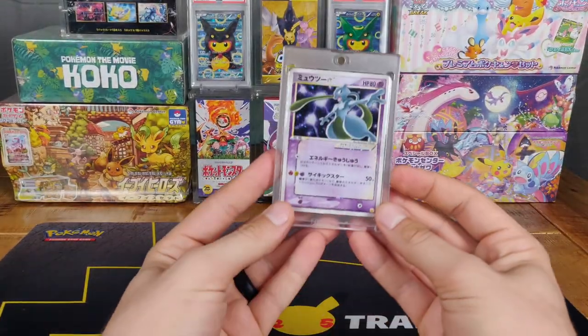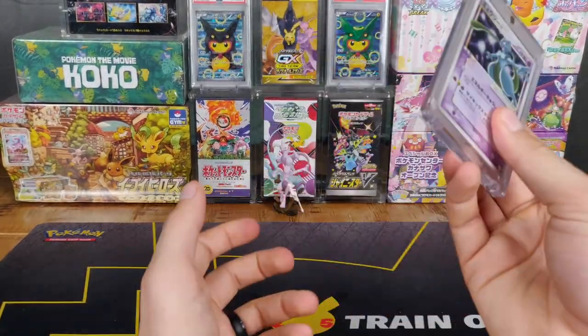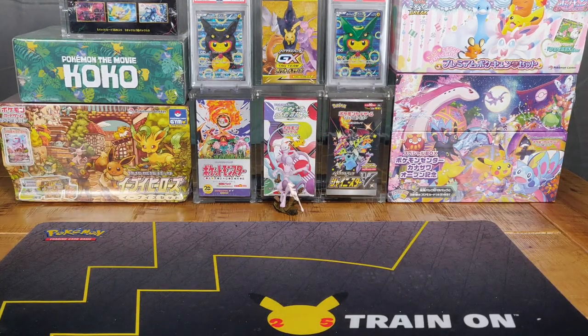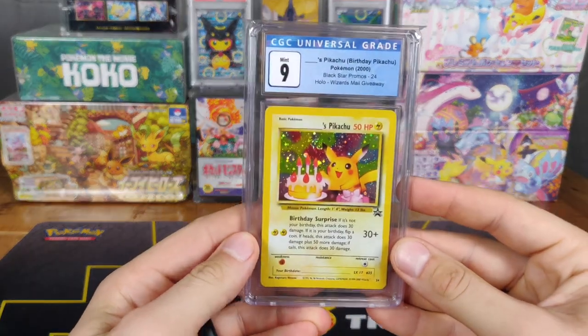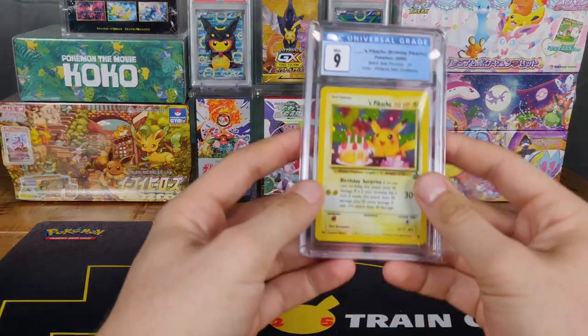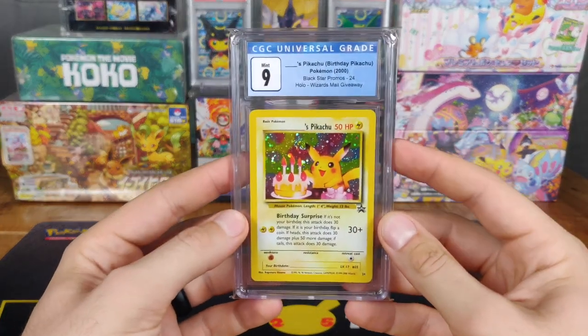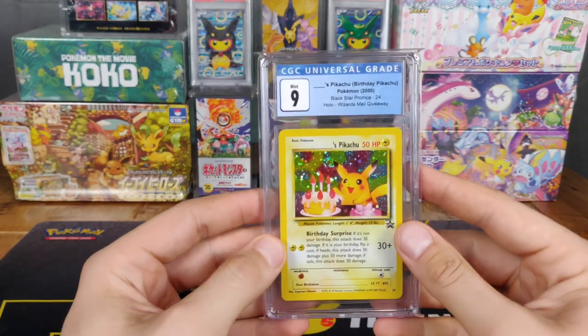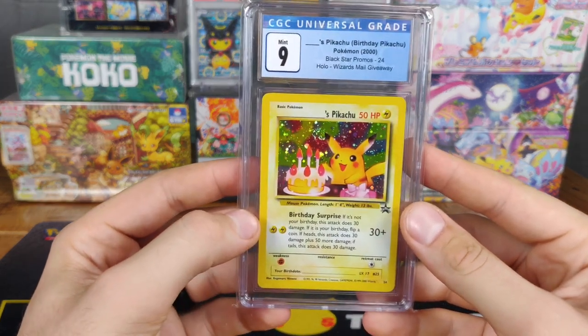But that's not who we're talking about today. We are talking today about this wonderful boy right here — Pikachu. I'll just get right into it. The first card is going to be Blanks Pikachu, or better known as Birthday Pikachu.